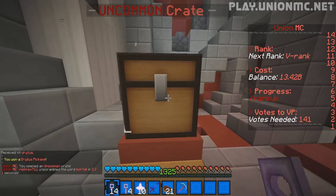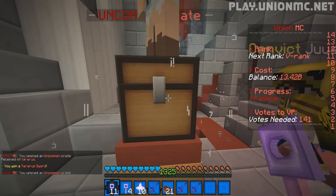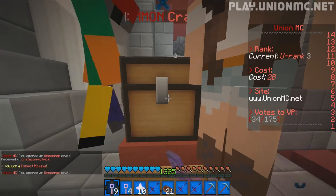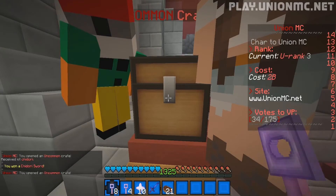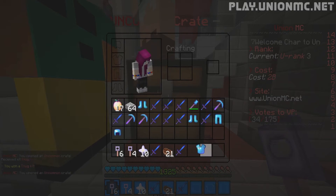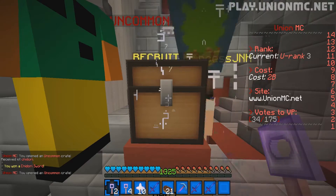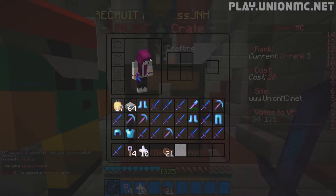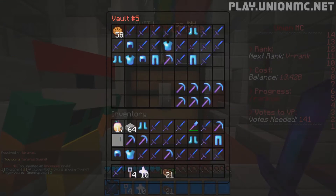Moving on to our uncommon keys. Chidori sword. Dritus pickaxe. Terraris sword. Chidori sword. Terraris sword. Convict pickaxe. That's a nice unranked set of convict picks there. Chidori sword. Chidori sword. A thug kit — that's pretty nice. Chidori sword. Dritus pickaxe. Chidori sword. Chidori sword. And terraris sword. Let's put those in pv5.